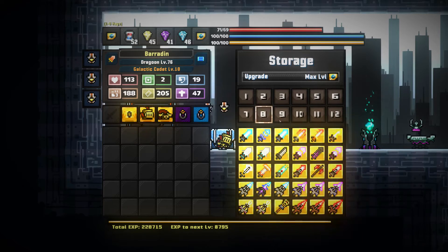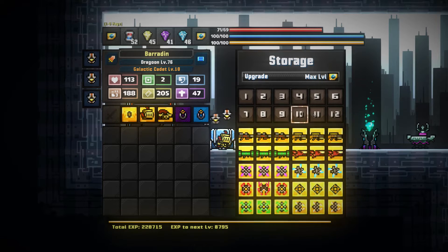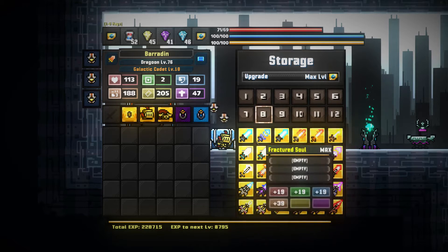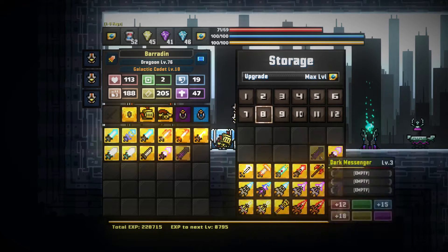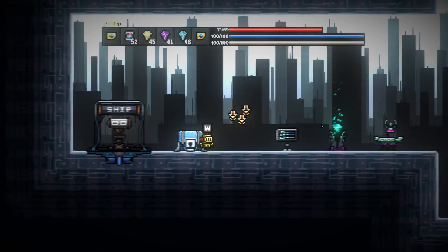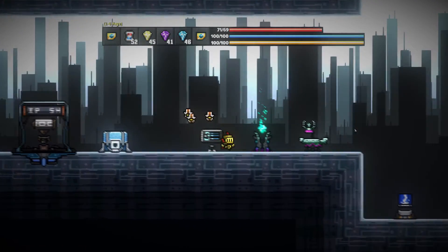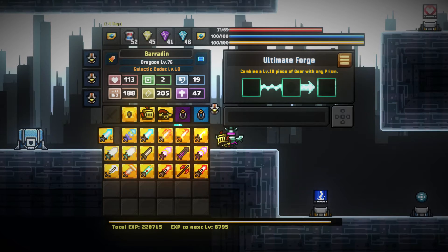Everything here is level 10. Everything on this page: the swords, the lances, the guns, the cannons, the gauntlets, the staves - everything is maxed out. So one by one I'm going to be picking up all of the swords in order and making them all into ultimate weapons. A few I've tried in the past so you'll see some remnants in there, but beyond that, ready to go - so aether blade going in.